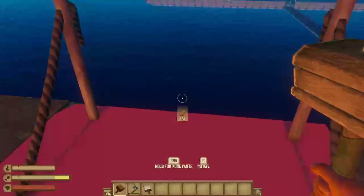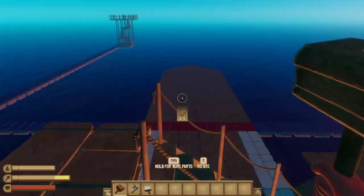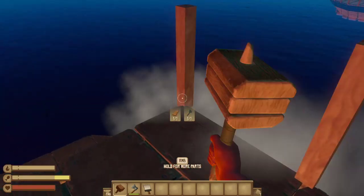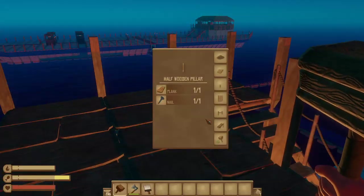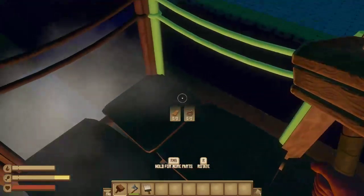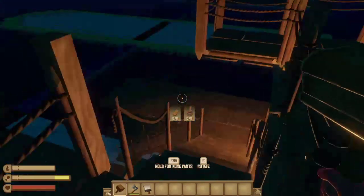This is as high as we're going to go. You really can't put anything out there. For decorative purposes, put down half-height pillars everywhere, and then do the rope. I always end up with so many palm leaves that I generally just throw them overboard by the stacks. Just gives a nice little look to it.